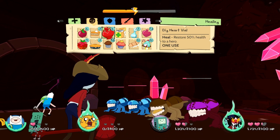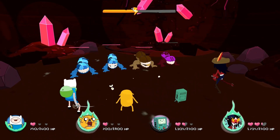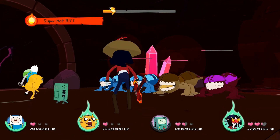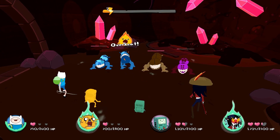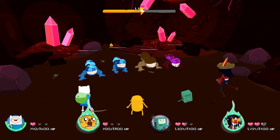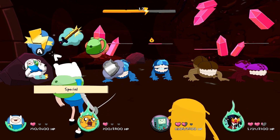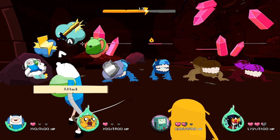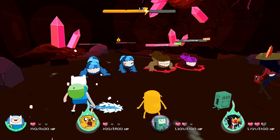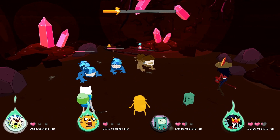Do we have one that hits two enemies? Yeah. Do big flame against two enemies, so we'll go for that on them. Nice - super effective! We got one to overheat too. Beemo, just charge. Very nice. What do we do with Finn? I feel like we go for the ice deck that hits both, and we can take out maybe these two on the right. At least the one - and we got frozen on the other. Very nice.